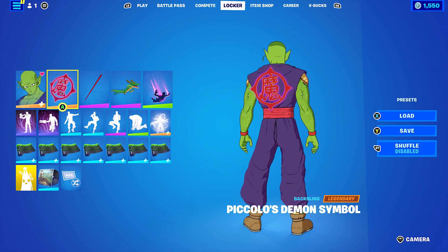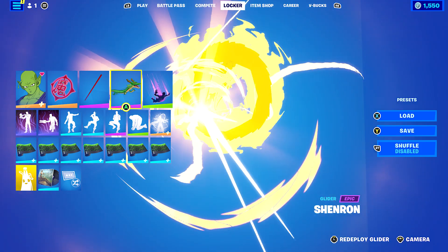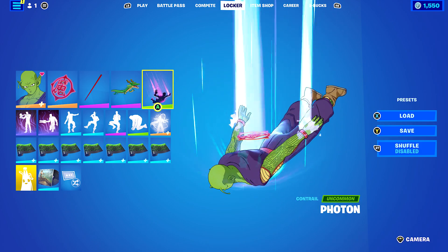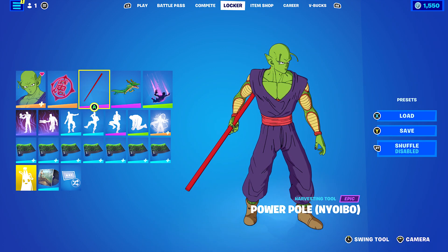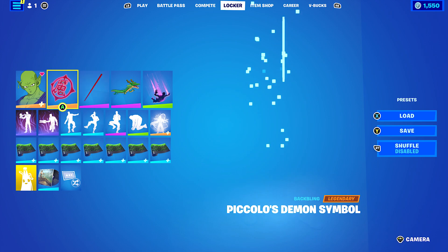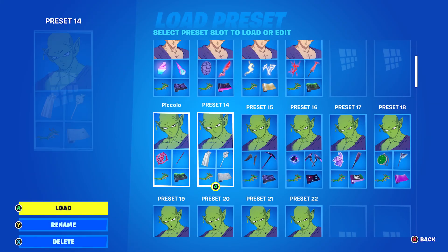Let's get into the first combo. I'm using the back bling Piccolo's Demon Symbol — it's designed for this skin. The pickaxe is Power Pole. The glider is Shenron, and the wrap is Photon. You can use any Dragon Ball Z glider you like, but I decided to use Shenron because I used it yesterday for Sun Gohan. I found the Shenron and the Photon wrap work very nicely for both Piccolo and Gohan. The wrap Spectral Flex works well — when you shoot, it changes between green and purple.